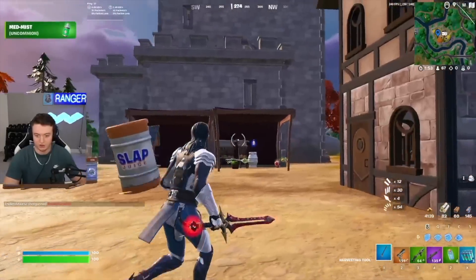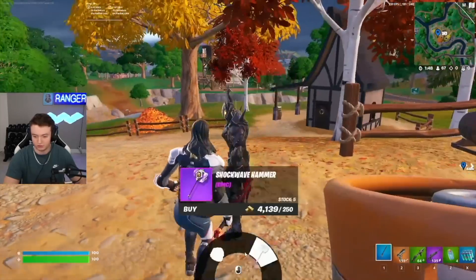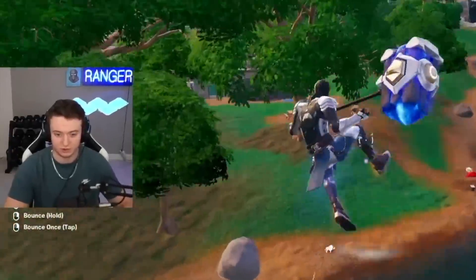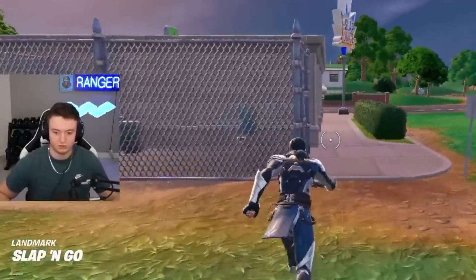Because we didn't get a hammer out of any of the white chests in this spot — it is right here on the map, right next to Slappy Shores — we're going to go ahead and buy it ourselves. My usual rotation after this is going over to the gas station here. In five seconds, the augment is about to pop up, so I can show you guys which ones I like to choose.